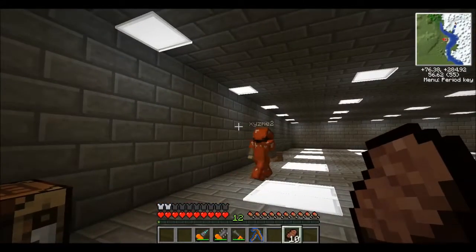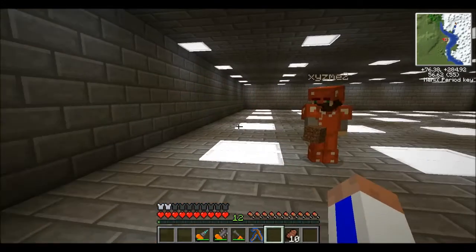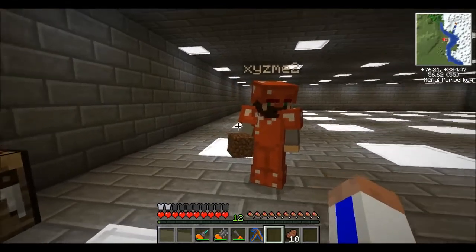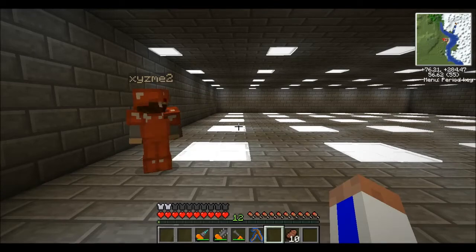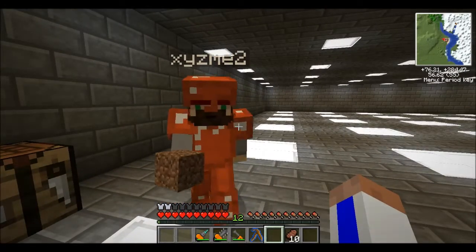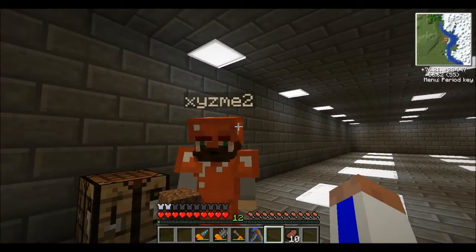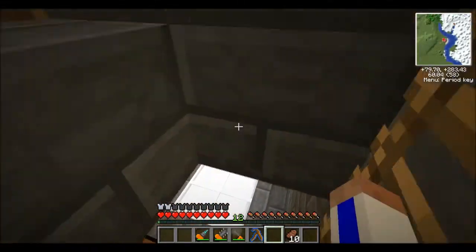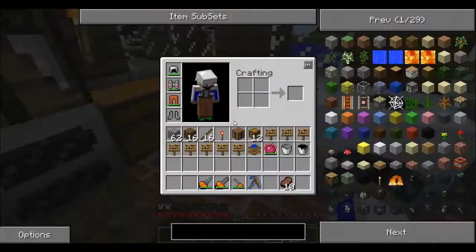I think I know what I want to do this episode. What is it, Nash? I want to make a cobblestone factory. We'll have cobblestone generators, then block breakers breaking the cobblestone and sending it to the condenser. Even though we need to start moving all that stuff down into the basement now. Okay, you do that and I'll start working on the things I need.